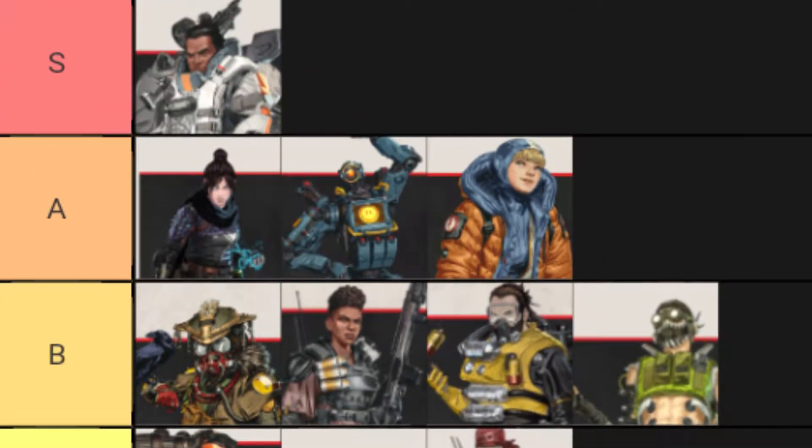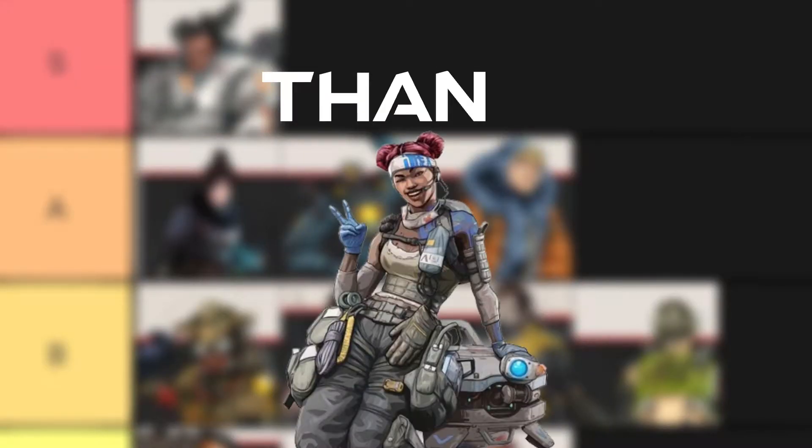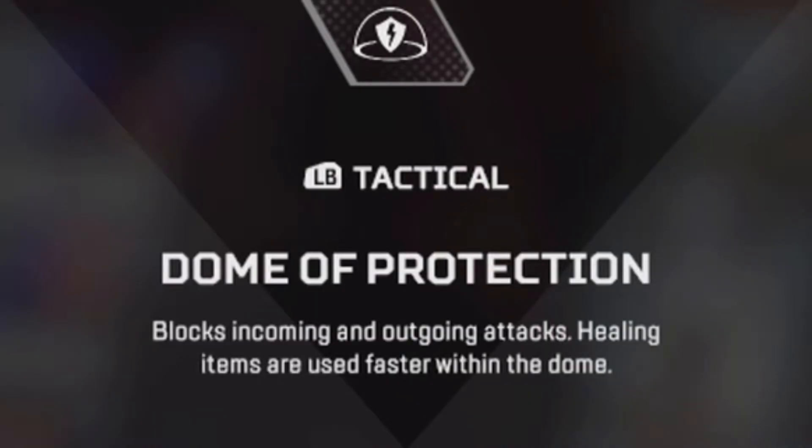He's a top tier, easily being able to fill the shoes of a defensive character and do pretty much everything better than Lifeline. In fact, he's the gold standard of the defensive class. This is thanks to his tactical ability, the dome shield.